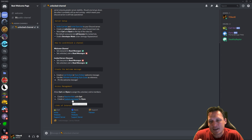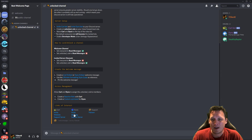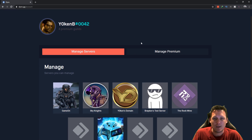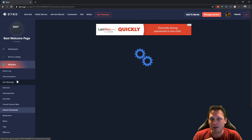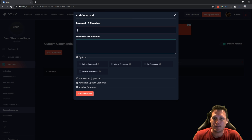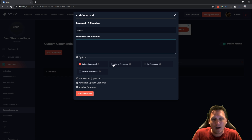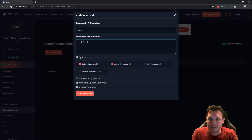For the custom command, go to the Dyno website, manage your Discord servers, and select the best welcome page server. Enable custom commands by going to custom commands on the left. Add a command — I'm calling it 'agree'. For the response, select delete and also select silent so the bot doesn't announce the role assignment. Then execute a role action: for the user who executed the command, plus the role of verified.